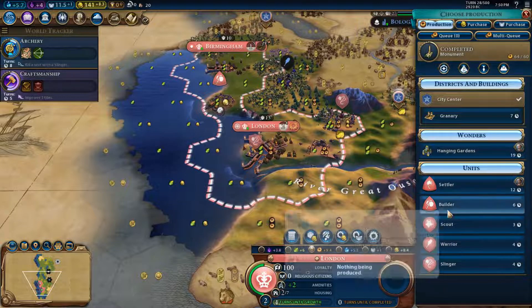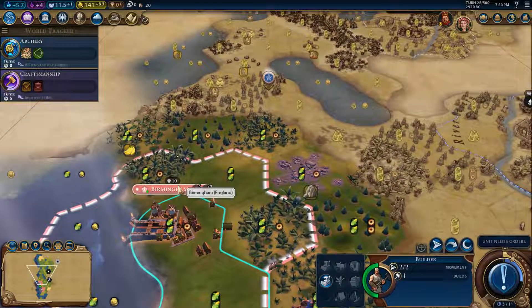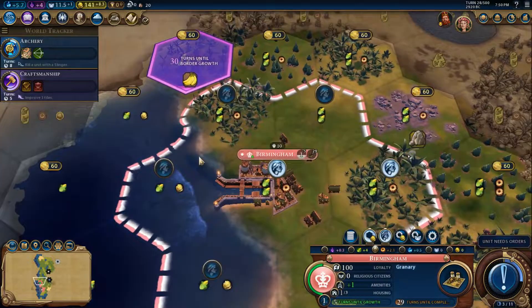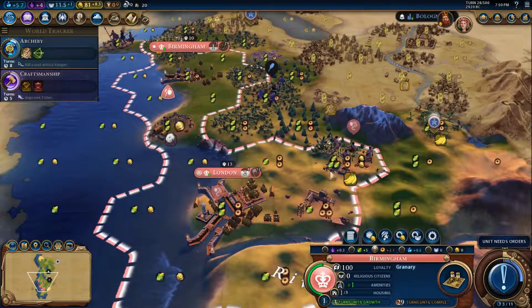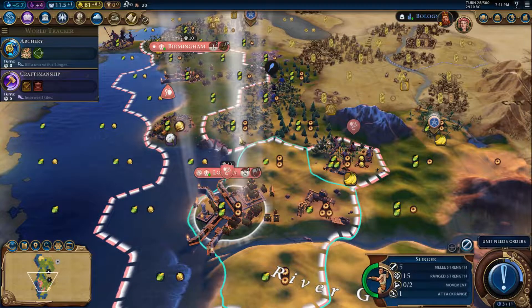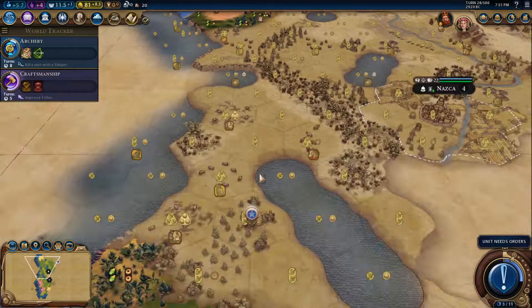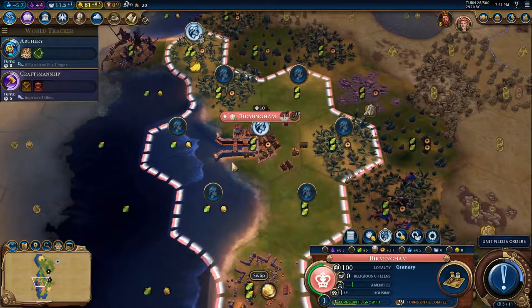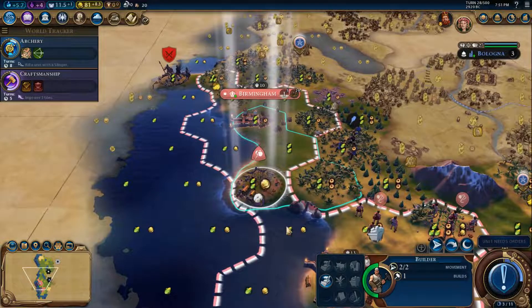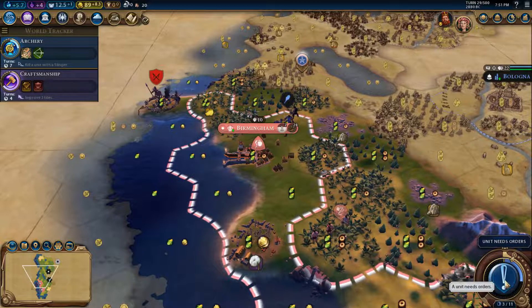I'm going to need another settler. I really want this tile — let's just buy it and unlock it. So we have barbarians right here — that's wild. We are locking that tile, which is pretty good. This builder will get a plantation up here eventually when the barbarians are gone. Bologna wants to take the barbarian money away from me — I'm not super happy about that. Let's just wait here.